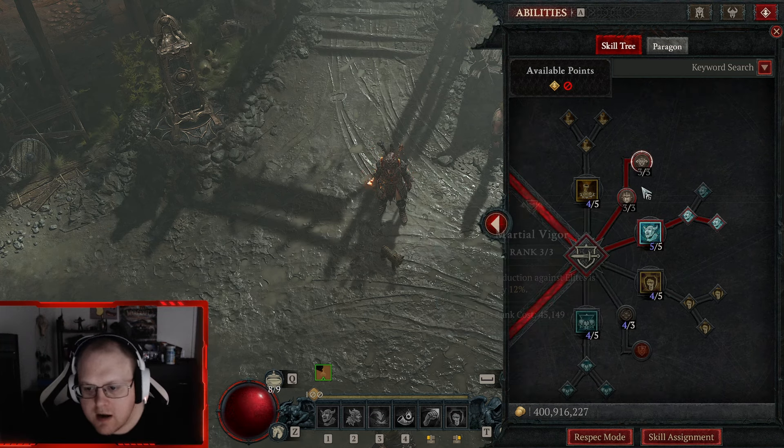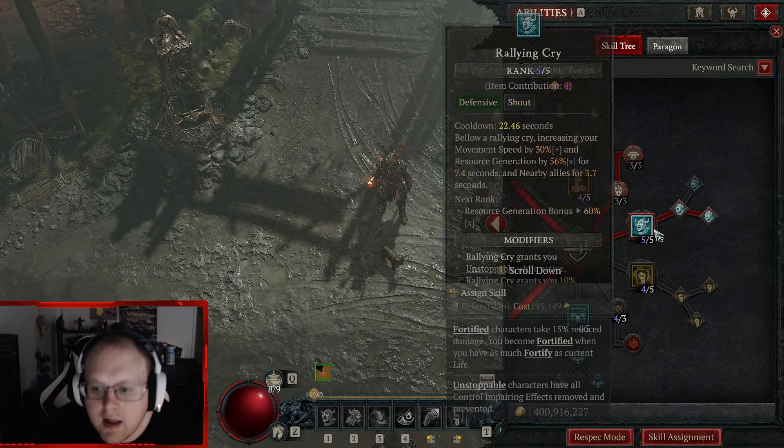Bash maxed — 14 out of 5 effectively. Enhanced Bash is good and gets you to the next node. These two passive nodes don't do anything, however if you go the Upheaval route you do actually need to run Combat Bash. This makes it so you Bash four times and then Hammer. The way I'm playing, you only Bash — you don't do anything else.